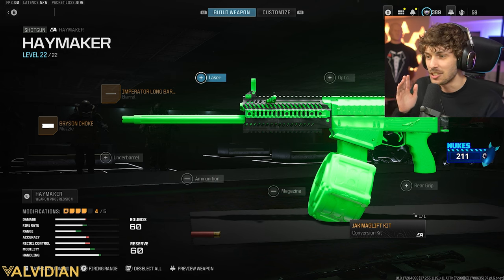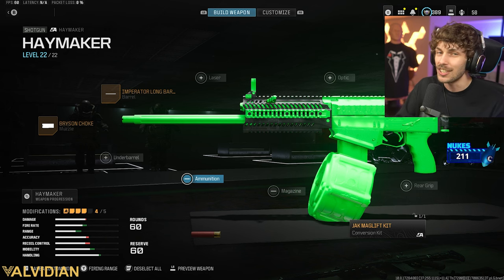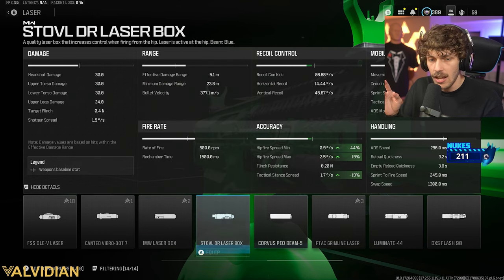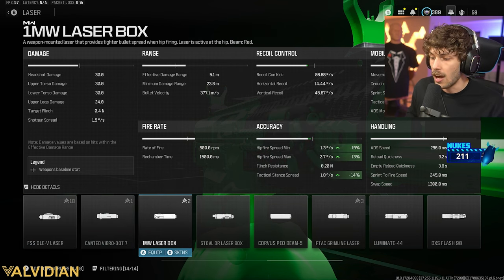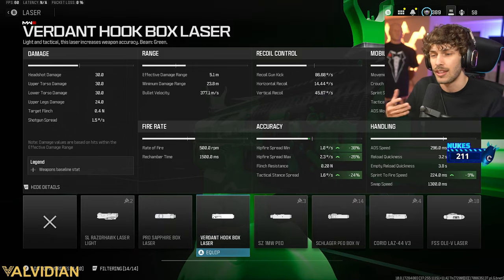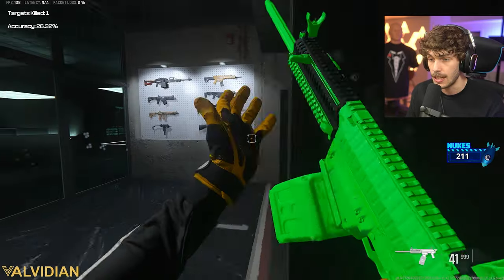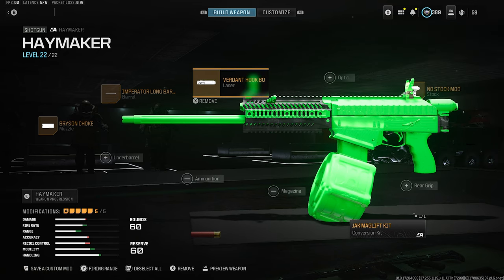For the last attachment it kind of depends on what you want. You can't throw on ammo or a magazine, and you don't really need an optic. I'm not running a laser in the gameplay, but I'll show you why a laser could be good. The Flash 90 increases sprint-to-fire speed so you can pull up your gun after sprinting quicker. Another good one is whichever laser improves hit fire accuracy - I believe it's the Hook laser. If you want insane hip fire, look at that - that is insane. Just keep in mind enemies can see your laser.